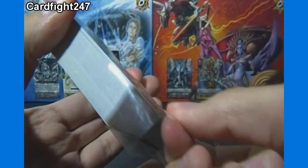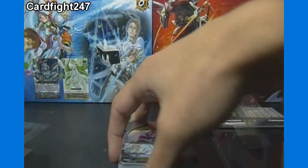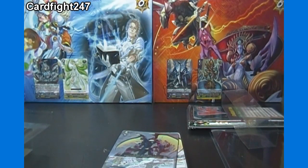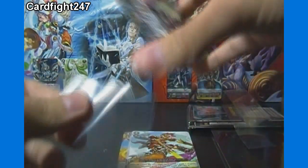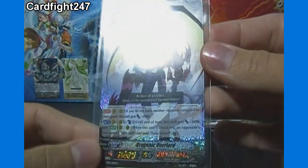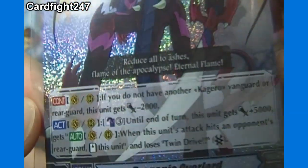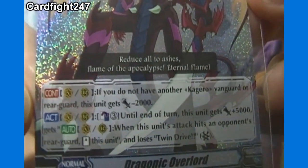I kind of like that they only have just the sleeve over it like that instead of a whole plastic thing that's really tight and hard to get off. First off, we'll put the nice shiny Dragonic Overlord here in a sleeve since he is obviously the best card value-wise. Dragonic Overlord — let me give you a look at his abilities there. I'm not sure what all the different symbols mean offhand; that's one thing I've got to learn.